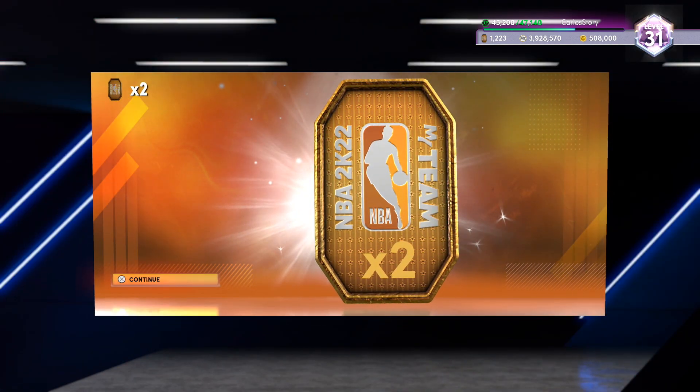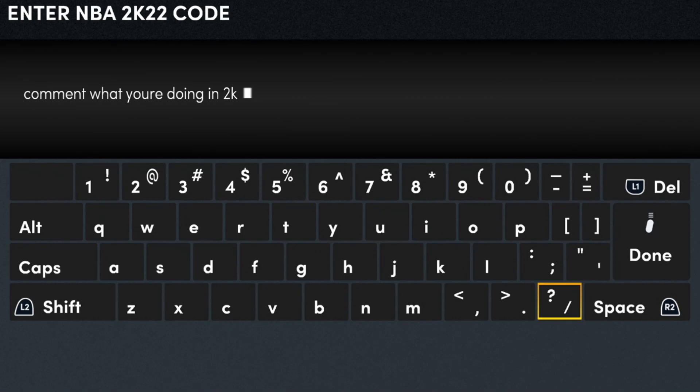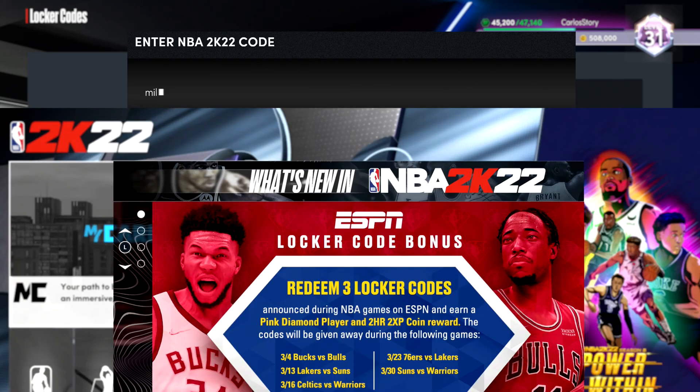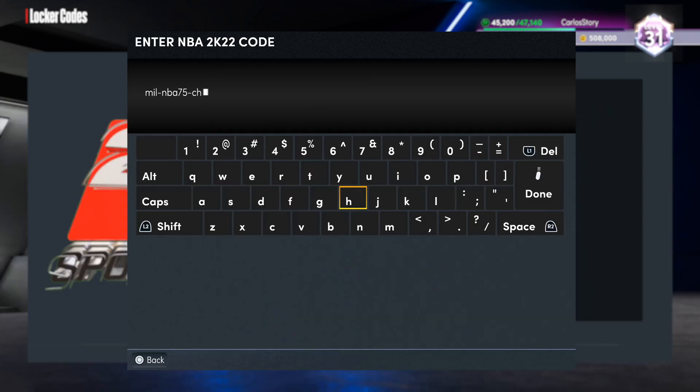We got new locker codes and new content. The first one we gotta talk about is the locker code that 2K released during a game — it's one of those hidden ones you have to be watching the game to catch. But I got you covered. We also gotta talk about the pink diamond locker code they advertised, and I'll mention that in a bit. You want to put in this first one right away because it is expiring very soon — these locker codes do not last long, so make sure you have notifications on.